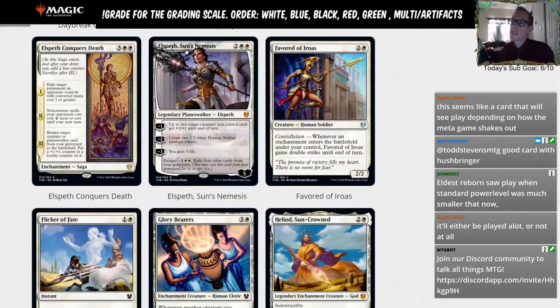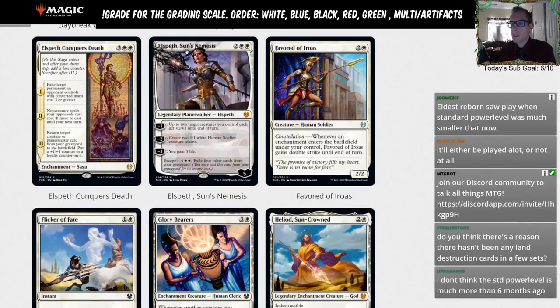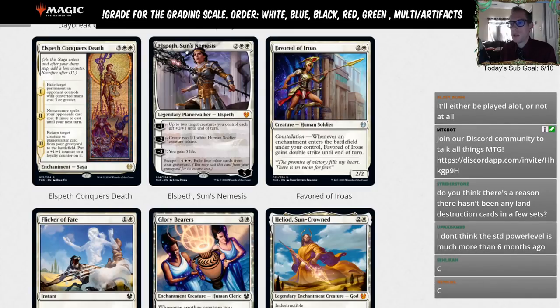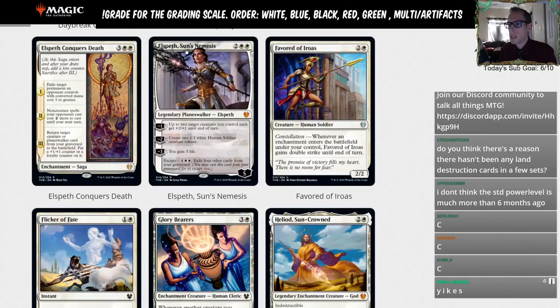Elspeth, Sun's Nemesis — two white white, five loyalty legendary planeswalker. All three abilities are minus: minus one gives up to two target creatures plus two plus one until end of turn; minus two creates two 1/1 white human soldier tokens; minus three gains five life. And it has escape — exile four other cards from your graveyard — to bring Elspeth back. I'm a pretty big fan of Elspeth, Sun's Nemesis.